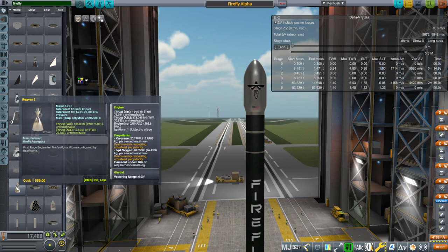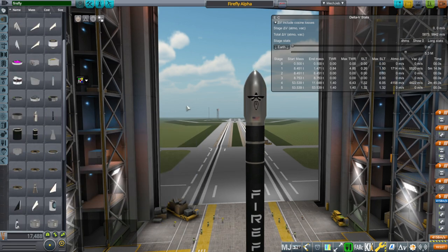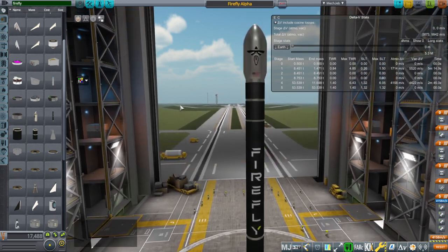The Reaver engine — mostly the numbers should be just about right. The ISPs certainly are, and the thrust should be too. The masses are always a little bit question mark, but it does what it's supposed to do. We have four of the Reaver engines at the bottom, and the Small Rockets Pack also comes with many other rockets.